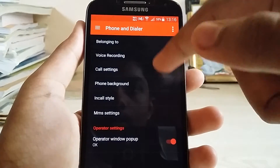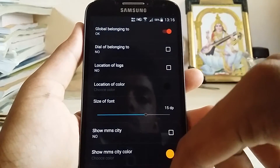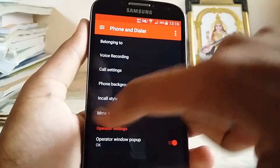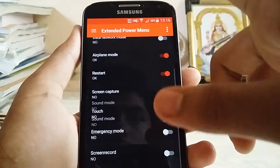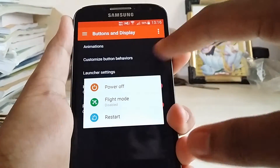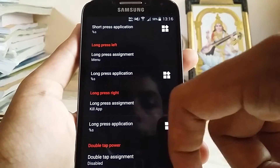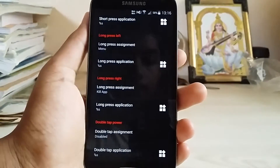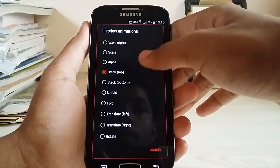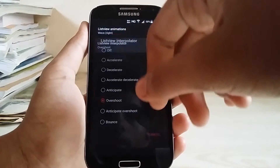This is awesome — we get the standard extended power menu. I'll enable some options now. Button behavior is also there if you want to replace the stock buttons. We also get animations — I've enabled the stack view but let's switch it to wave and keep it as accelerate.